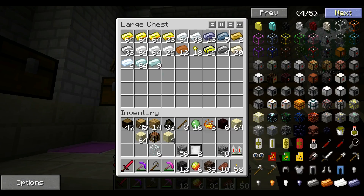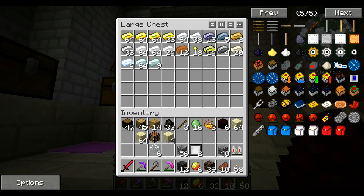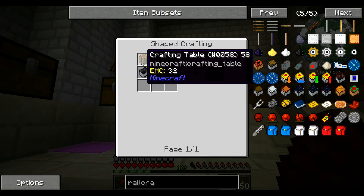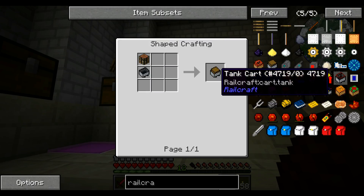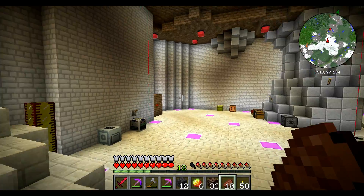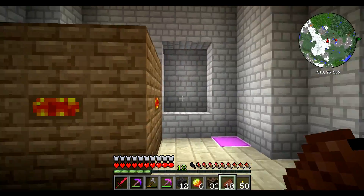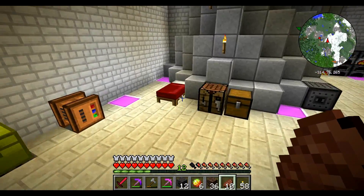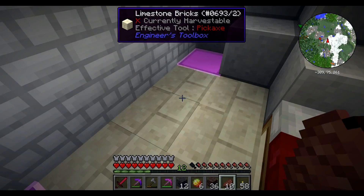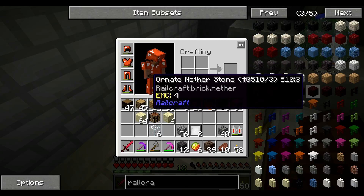Train cars are like easy to make — they're just mine carts. We can make an MFE mine cart, which is just an MFE with a mine cart. We can make a work cart or a tank cart, which could actually be helpful — have a tank cart bring in water and go back to wherever we're draining the water from. I really just want to make a train.